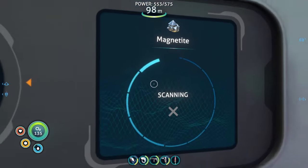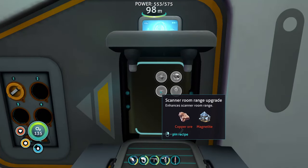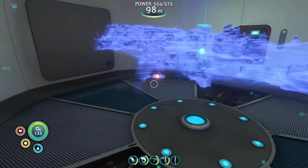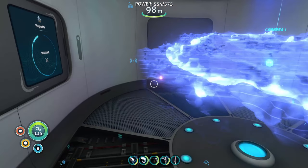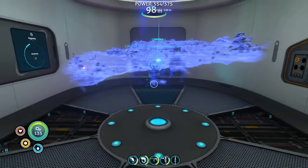Here's what we're going to do — this is for another upgrade that we need: range. Magnetite — we can get those. Now it's scanning for magnetite. It's got one way out there but I don't want to have to go for that one.